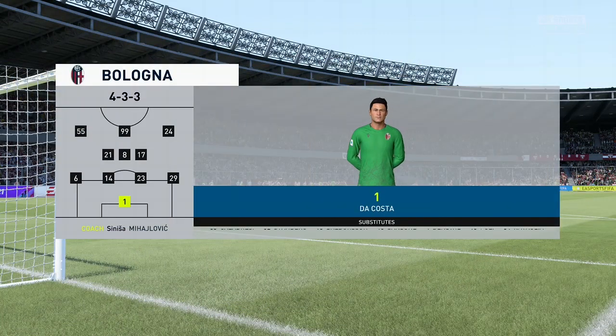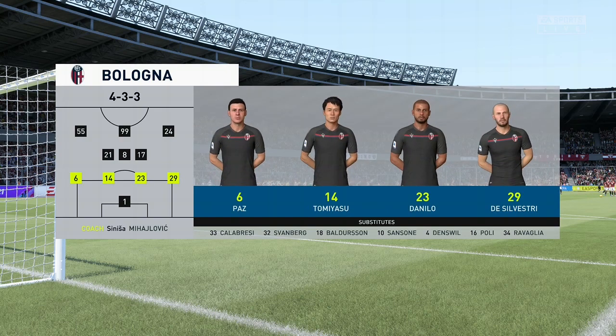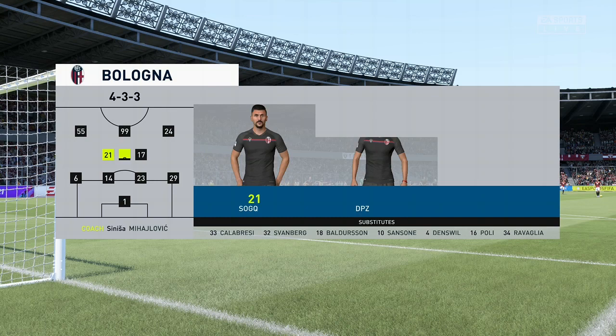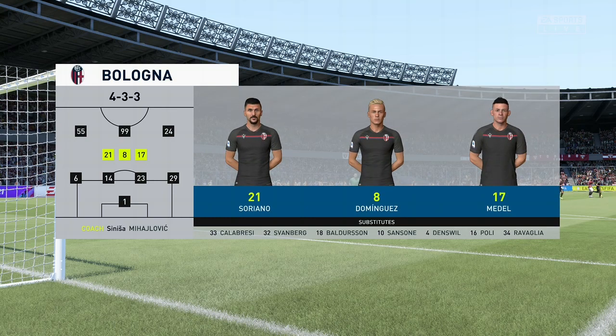And a quick glance at the Bologna starting line-up. We're thinking 4-3-3 — one central striker. The width comes from the wingers who will stay high and wide, a very narrow midfield, and a conventional back four.